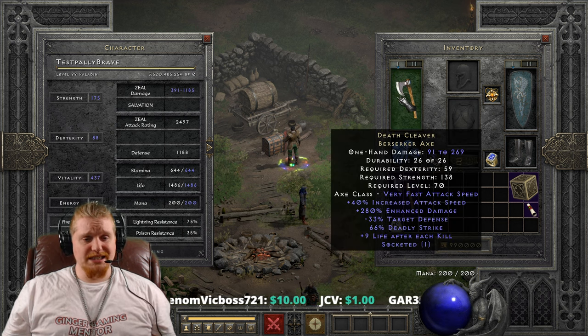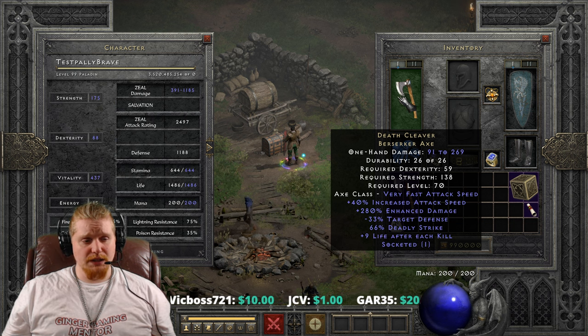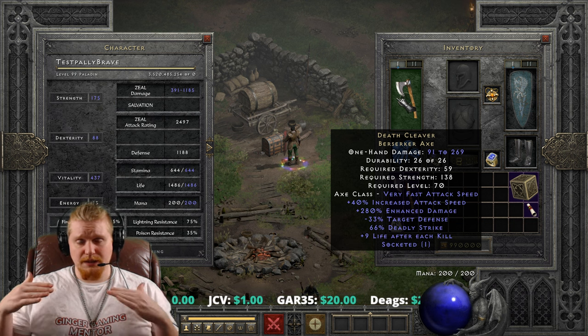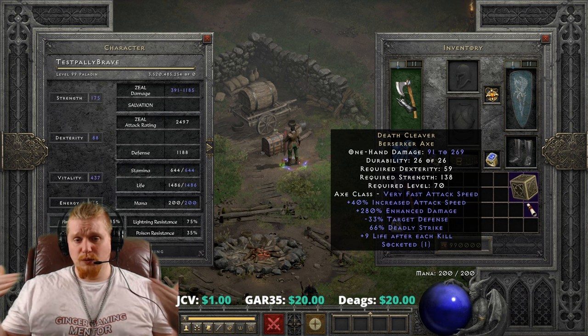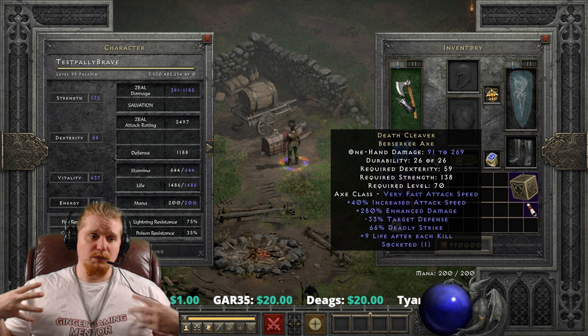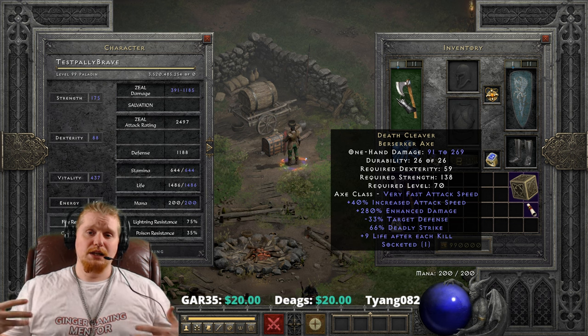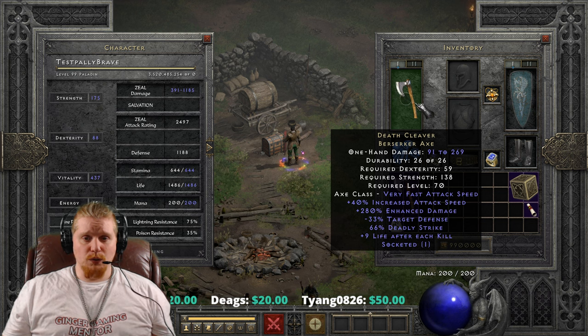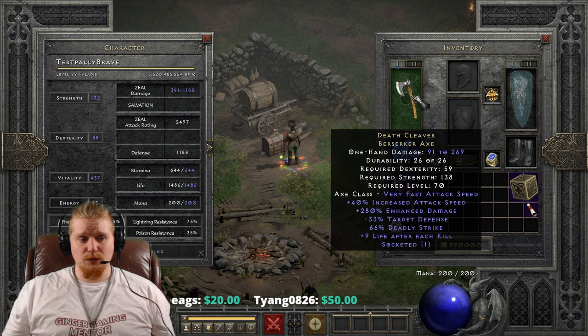We also have 66% chance of deadly strike, and deadly strike is the chance of double damage. This does stack with critical strike, but in a different way — you can't get four times damage, but basically they will both roll, and as long as one succeeds, you will get your double damage.